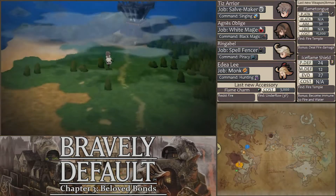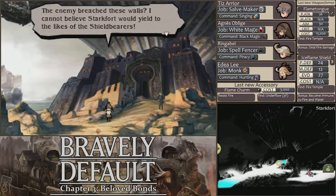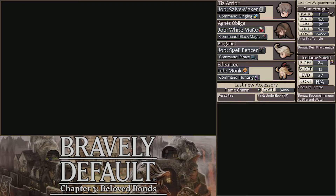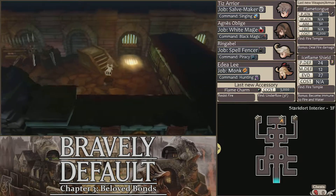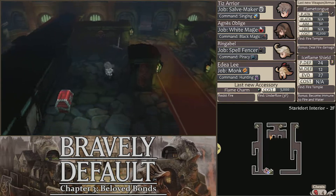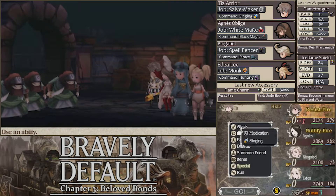I cannot believe Starkfort fell to the likes of the Shieldbearers. Maybe if they didn't just let random people walk in, they wouldn't be able to infiltrate the base — just a thought. The middle passage is now open; it wasn't open the other two times we visited Starkfort. There's not really much here, just a bunch of chests on these sides. There's a Dragon Fang — that's amazing.